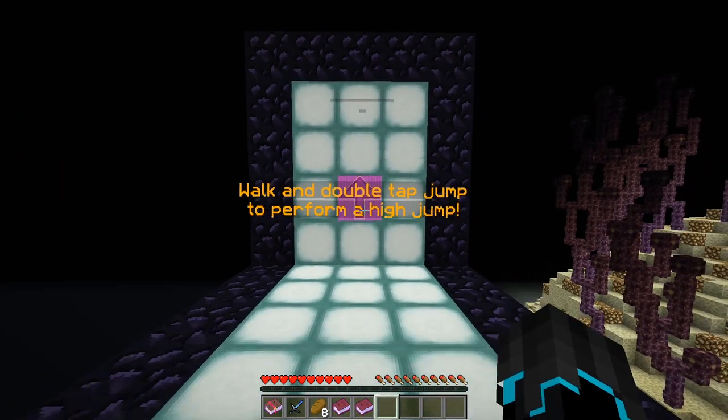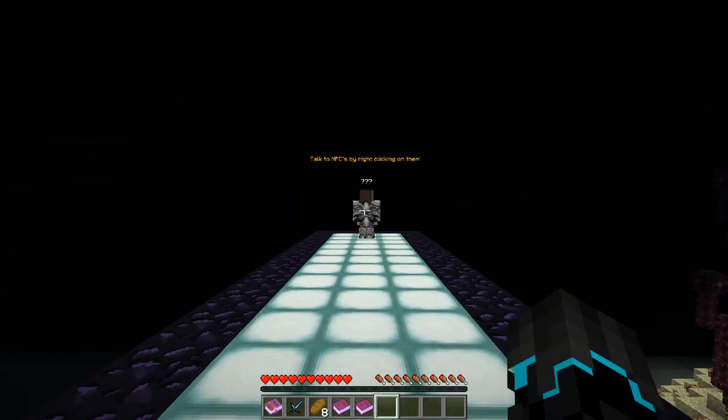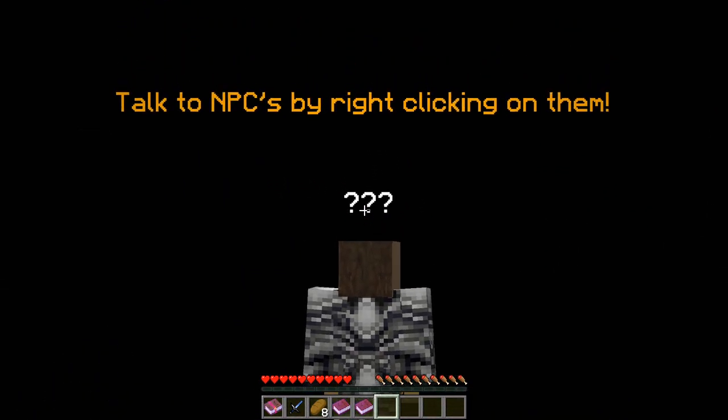Walk and double tap jump to perform a high jump. Nice. Talk to NPCs by right clicking on them.